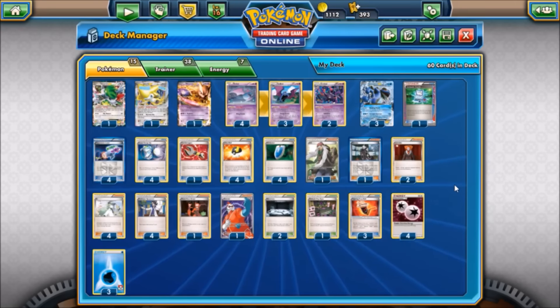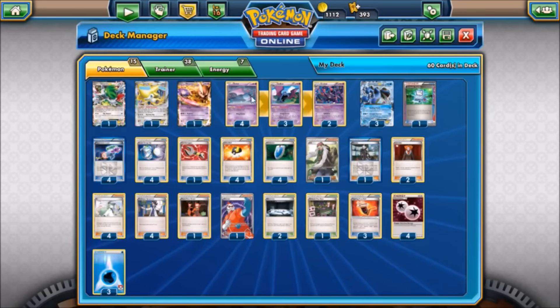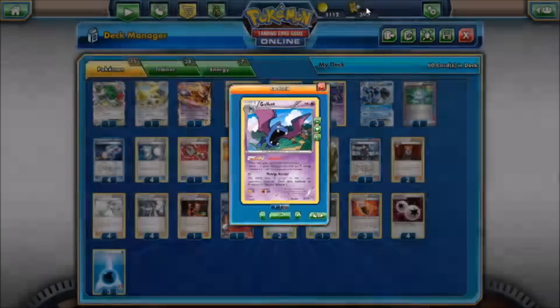We've got three Seismitoad-EX as our lead attacker. Quaking Punch for two colorless does 30 damage and item locks your opponent's next turn — powerful pretty much since it came out, and in expanded it's still a force to be reckoned with. We also have the Bats part, which is a 4-3-2 pyramid line of Crobat. When you play Crobat from your hand to evolve, you can place three damage counters on one of your opponent's Pokémon, helping deal with Seismitoad's low damage output. We also have three Golbat as part of the evolution line, placing two damage counters when it evolves from Zubat.